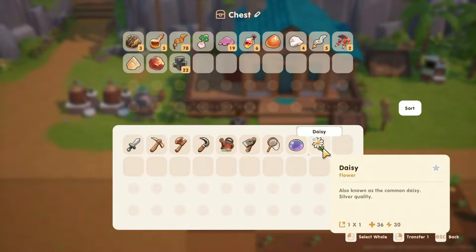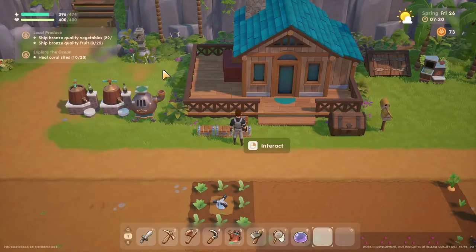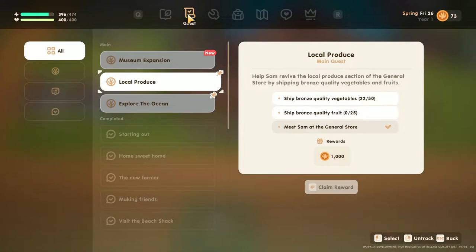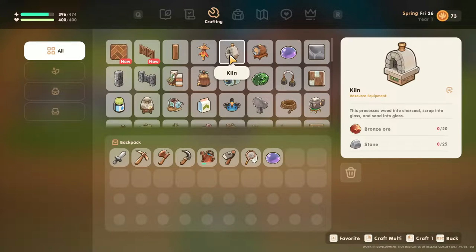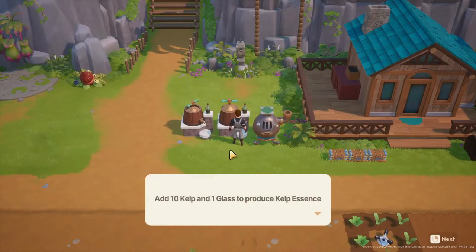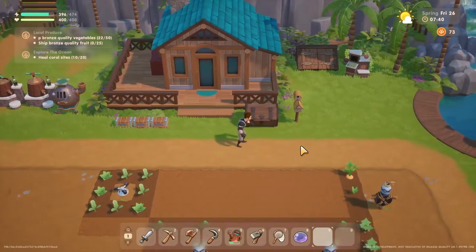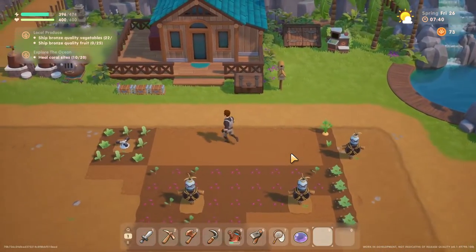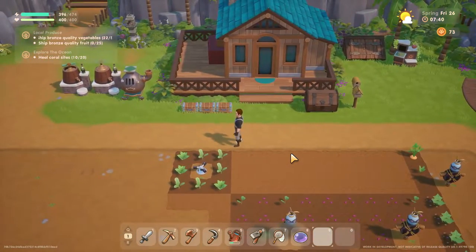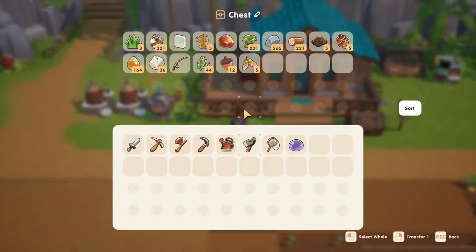Tomorrow we should have a couple things to do. Today I'm gonna find some food and get some bronze ore, because I want to get the kiln so I can get some glass going — to make more of these essences to upgrade stuff. I'm gonna go hit the mine and see if I can find some bronze ore.